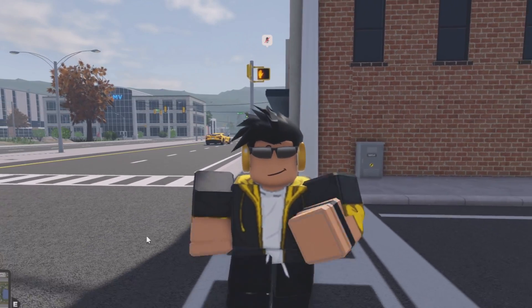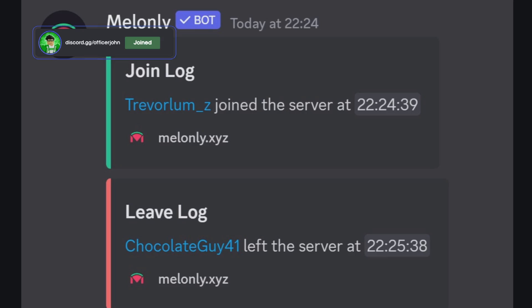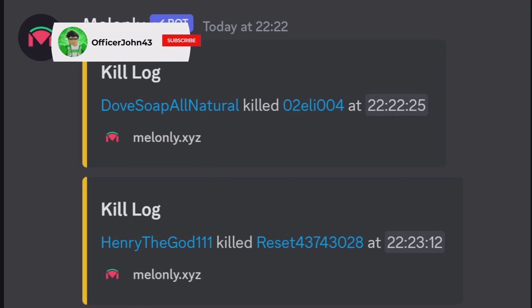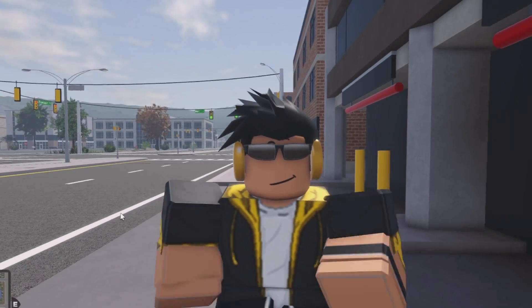These include new join logs, new leave logs, and new kill logs as well. Once again, very cool — this is just another thing that the bots can do if you can code it.